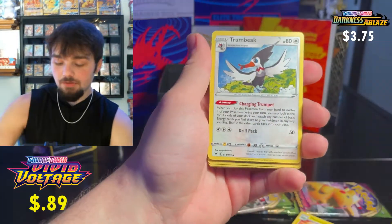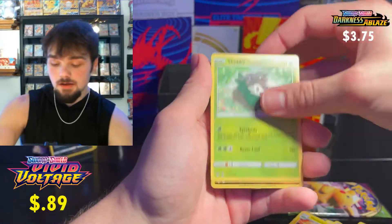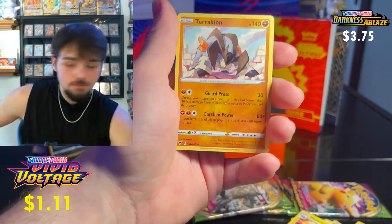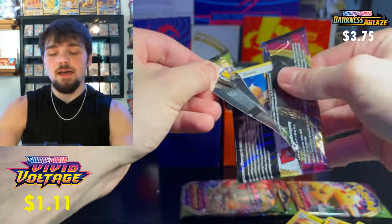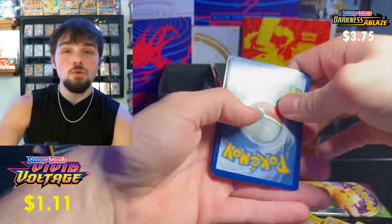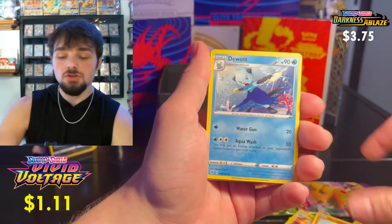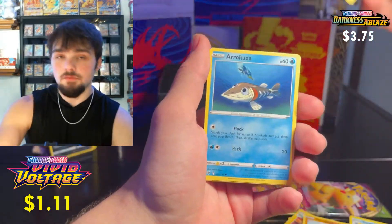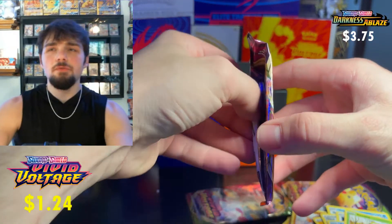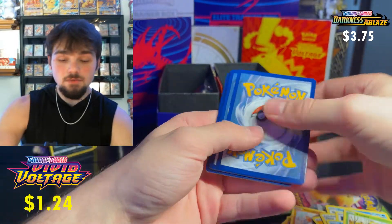Vivid Voltage is a big hitter set — it's either you get that Chunky Chew or you go home. Fifth pack: Terrakion reverse and a regular rare Terrakion. In the future I'm thinking of doing Chilling Reign versus Fusion Strike, just because of the Evolving Skies artwork on the ETBs. Sixth pack: Whimsicott careless reverse. Let me know if you want to see that Chilling Reign versus Fusion Strike battle.